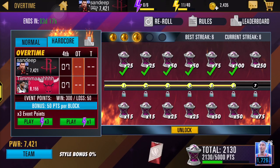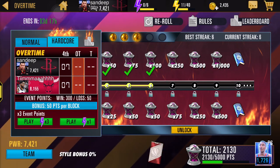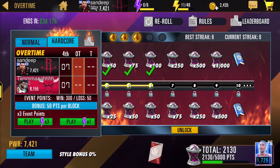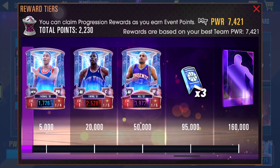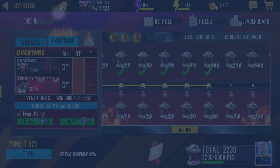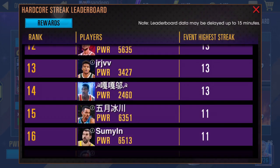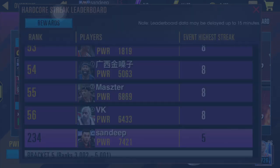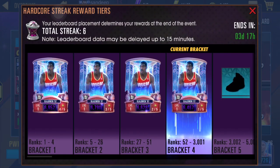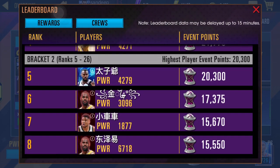We're just scoring two points and winning quarters. I finished all my free energy and my current best streak is six. We have four more to complete for an additional 750 points and the March Legends collectibles. My current event points are 2200, and Grant Hill is at 50k. I need that Grant Hill to get Magic Johnson in the set. The top player on the leaderboard already has a 35 streak, and I'm at 234th position with a five-streak.